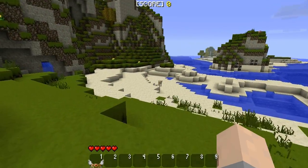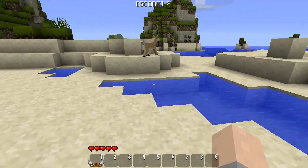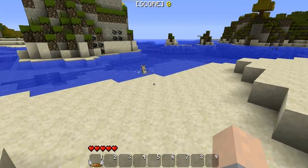So there's a fawn over here. This is a little baby deer. These are part of Dr. Zark's mo-creatures which is in the pack. Thank you very much to him for letting us use this.